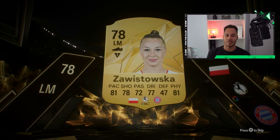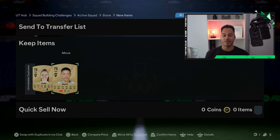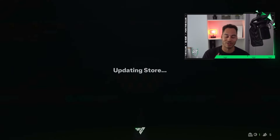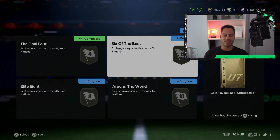We get our electrum players pack. The challenges with the new chemistry system seem quite a bit easier. We got a 78-rated gold rare — can't really complain too much. We'll take the cards, and we've got some untradeable duplicates which we can send to duplicate storage, which is so good. Next challenge: Six of the Best — this gets us a gold players pack. All packs are untradeable.